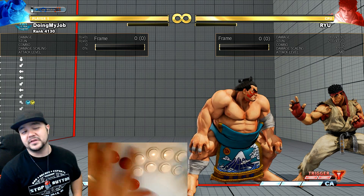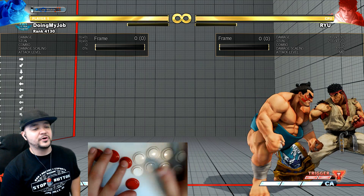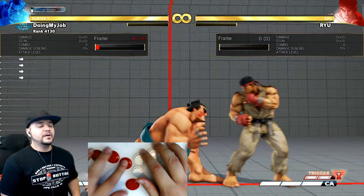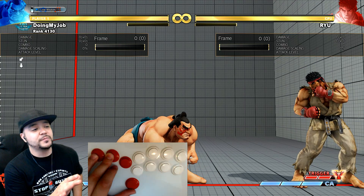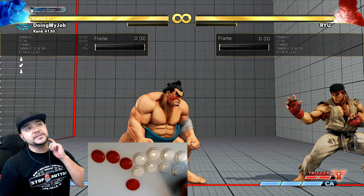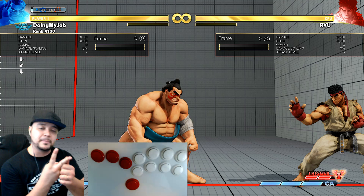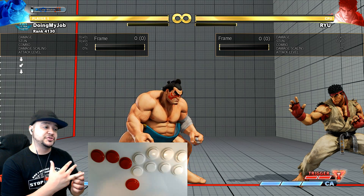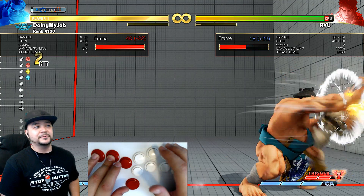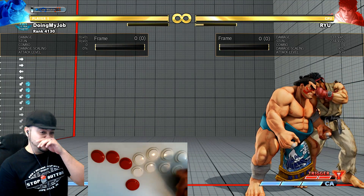What I want to get into with this video is some of the techniques I'm using for Honda. The hundred hand slap is very important for Honda. With V-trigger 1 you can activate off of the regular one; the EX one you can activate off of V-trigger 2 and V-trigger 1. A lot of people ask me how I'm doing it. I haven't 100% completely perfected it or decided which method I'll use for each scenario, because not all strengths of the hundred hand slap are the same — they have different speeds and different frame advantage on block and on hit.